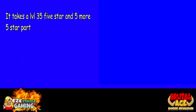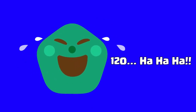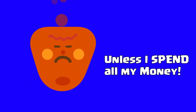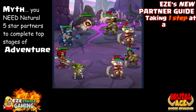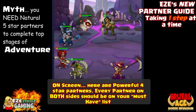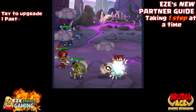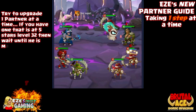I'm trying to show you visually how many partners it takes to make a five-star and eventually a six-star — look at all these blondes. It takes 35 five-stars plus five more, which equals 120 three-star partners to make one six-star. You might think you'll never get that many without spending money, but that's not true — there are plenty of free-to-play players with six-star partners. You just need to invest time instead of money.